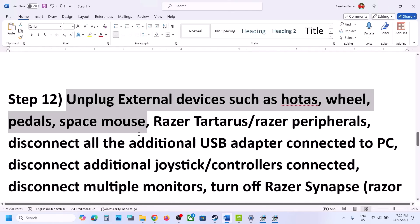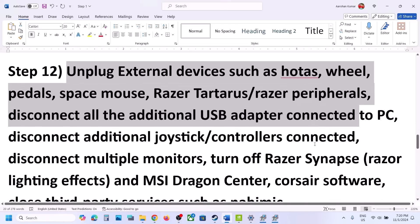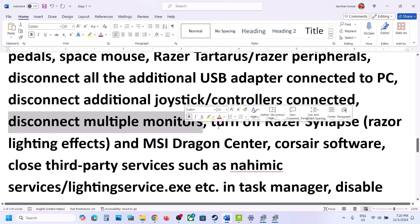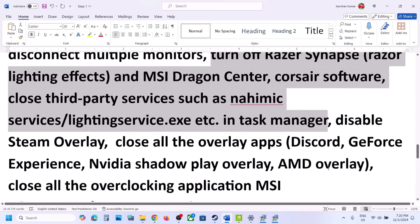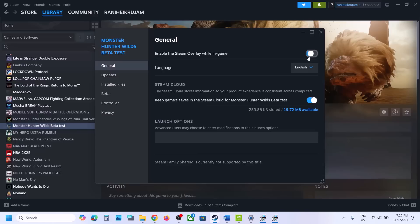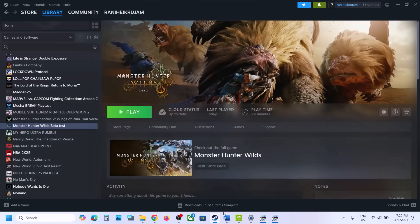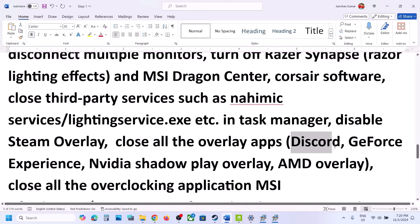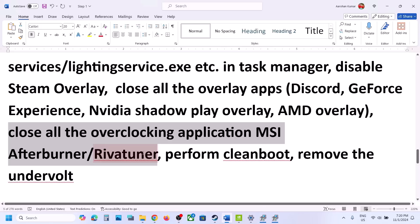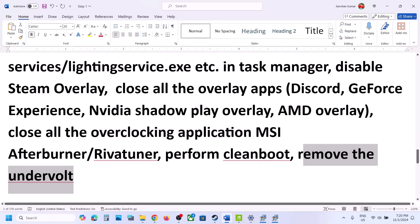The next step is to unplug all external devices. Disconnect any wheels, pedals, USB adapters, or extra controllers you're not using. If you have multiple monitors, try launching the game on a single monitor. Close any third-party applications and disable the Steam overlay — go to Steam, right-click the game, select Properties, and turn off Enable Steam Overlay While in Game. Also turn off overlays in Discord and GeForce Experience, and close all overclocking applications like MSI Afterburner. If you have undervolted your GPU, remove the undervolt and then launch the game.